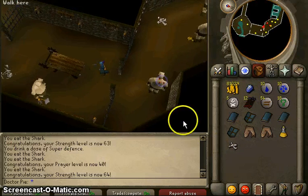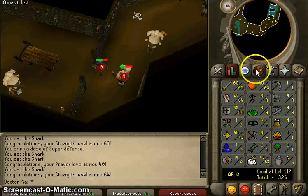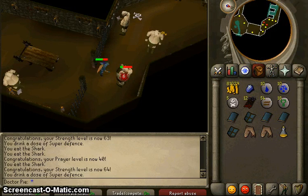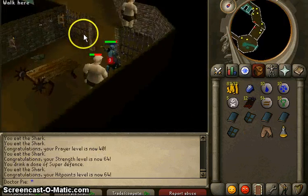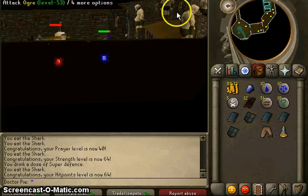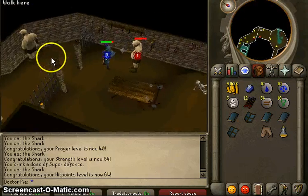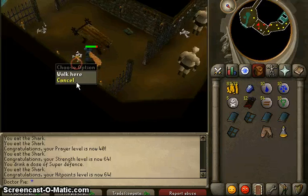That's the second rune kite shield and I have three square shields — this is some bull crap. 64 Strength up in here, still getting those free super defenses. What is it with these ogres, man? They have all these weapons — maces and sticks and stuff — and there's just one with nothing. He couldn't afford a stick. He's the poor ogre, he's a hobo ogre.